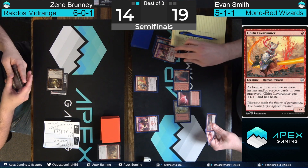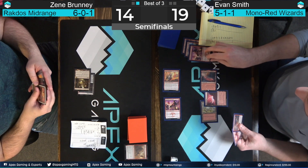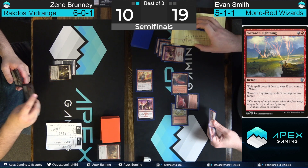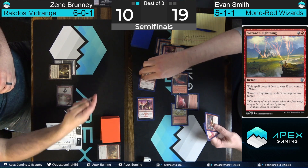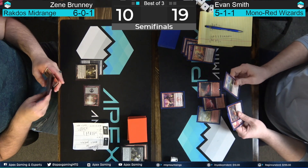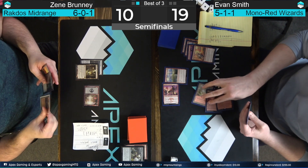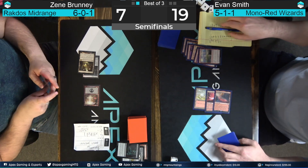Zine Bruni brought in a Pithing Needle — he must be terrified of Chandra after sideboard. They don't know each other's decklists, and Chandra Dressed to Kill is exceptional in these spots, especially on the play. Might also want to turn off Ramunap Ruins or Den of the Bugbear. Here comes Ghitu Lava Runner, and here comes Wizard's Lightning to give it haste and deal three. Got the Wizard's Lightning before combat — now in response, going Abrade on a Monastery Swiftspear. A one-mana burn spell isn't going to save it, but three damage to face, pumping the other prowess creature, and now enabling Ghitu Lava Runner, turning it on and giving it haste. Zine Bruni Fatal Pushes when he did — right, that's the play.